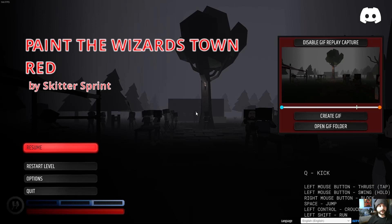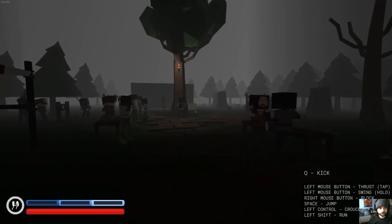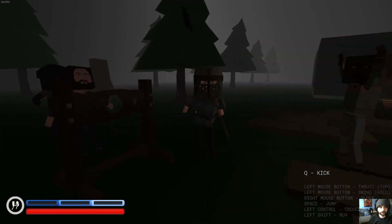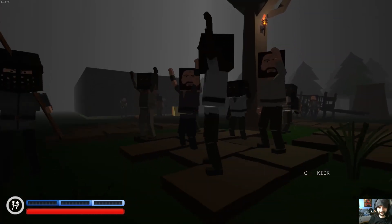Our final map is Paint the Wizards Town Red by Skitter Sprint. I have zero context — I just saw the word wizard and went 'hey I like wizards, I like magic, fuck it.' So here we are. We're in the woods, and they're kind of jamming — yeah, they're really jamming.